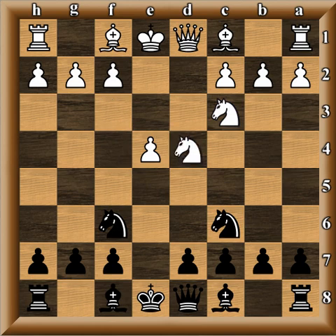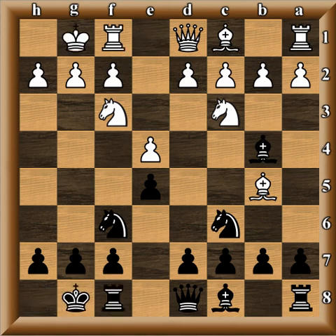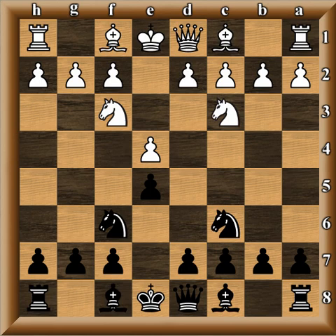After knight f6, d4 is played — though not the only continuation. Bishop b5 can be played, and bishop b4 continues the symmetry: castles, castles, d3, d6, bishop g5. You can see the symmetry, but at this point black should not continue with it. Theory has bishop takes c3, preventing the knight from hopping to d5. Bishop b4 is known as the Spanish Four Knights Game.